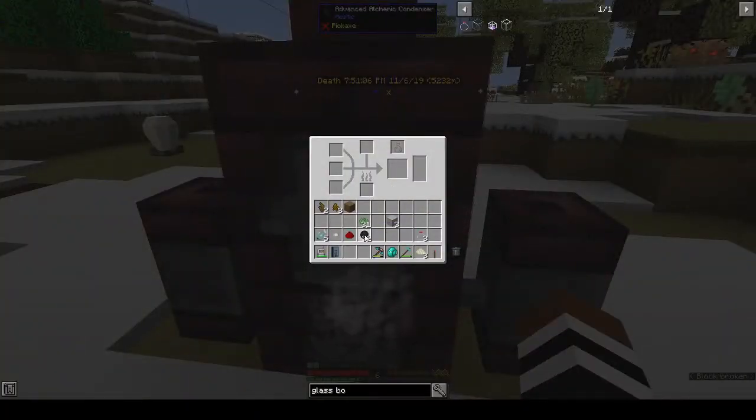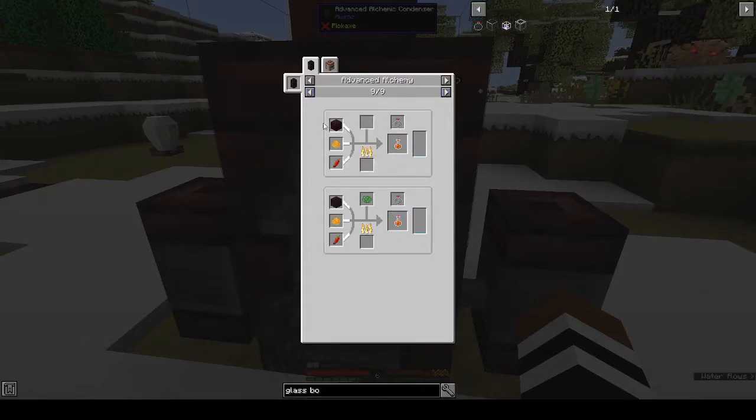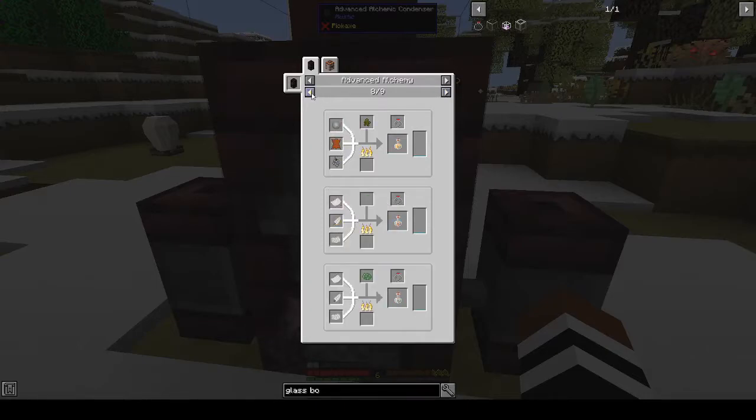Put a piece of coal in there. Blazing trail chili peppers — we haven't grown any chili peppers yet. This one is haste 2. Redstone, iron nugget, root core, marshmallow.